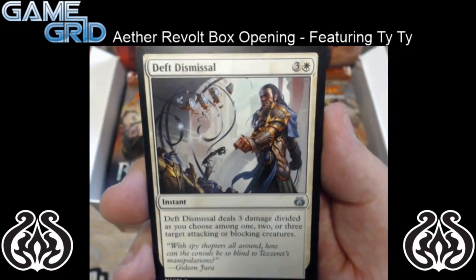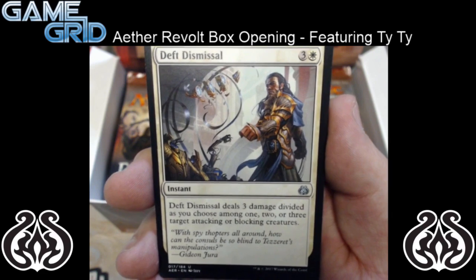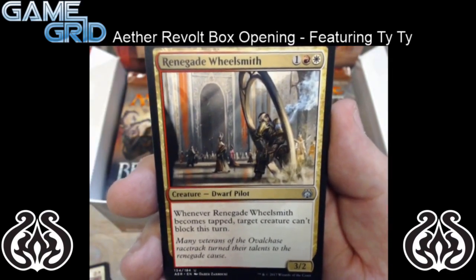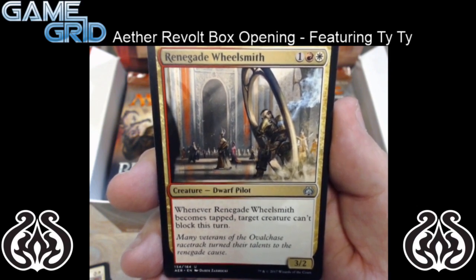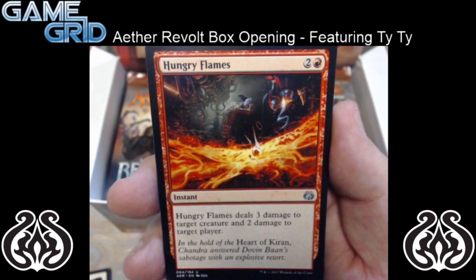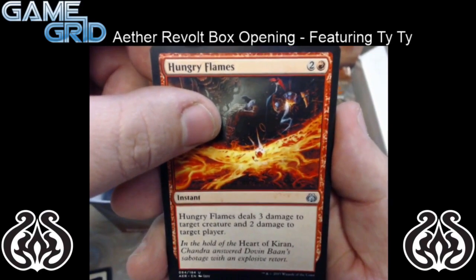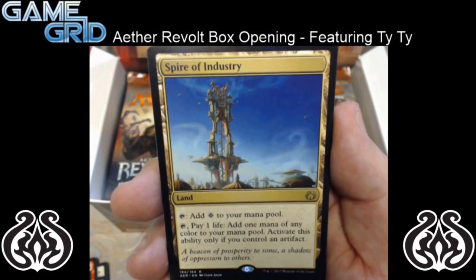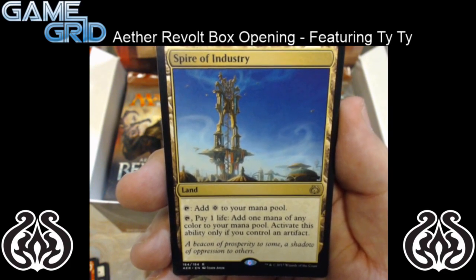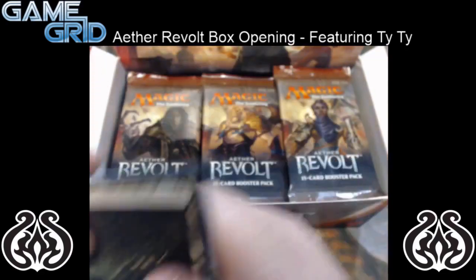So we have Deft Dismissal — it's a pretty good card, a 4 mana instant. Deft Dismissal deals 3 damage divided as you choose among 1, 2, or 3 target attacking or blocking creatures. Pretty good to wreck somebody's turn if they're swinging at you. And then we have Renegade Wheelsmith — it's a 3 mana 3/2. Whenever Renegade Wheelsmith becomes tapped, target creature can't block this turn. It's a really good attacker. And then we have Hungry Flames — a 3 mana instant. Hungry Flames deals 3 damage to a target creature and 2 damage to target player. Pretty good removal and damage to the face. And for our rare, we have Spire of Industry — it's a land. You tap it to add a colorless to your mana pool, or tap it, pay 1 life, and add 1 mana of any color, but only if you control an artifact. This land's pretty sweet, and no foil in this pack.